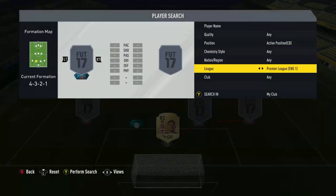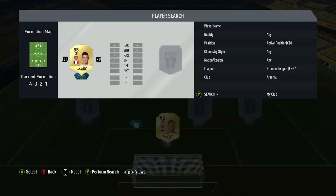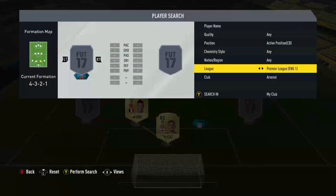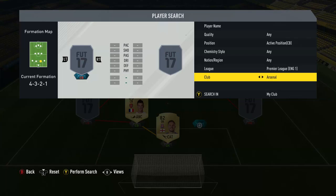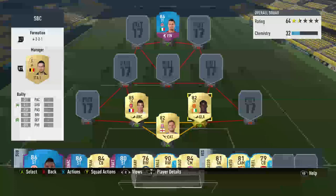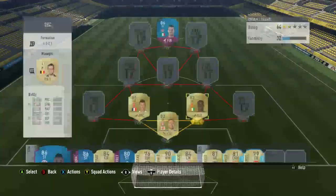One centre-back is from Arsenal - Kosciani - and he comes in around 25k. Our other centre-back is from Man United and he's also from Ivory Coast, and his name is Baye. He costs 12,000 coins.